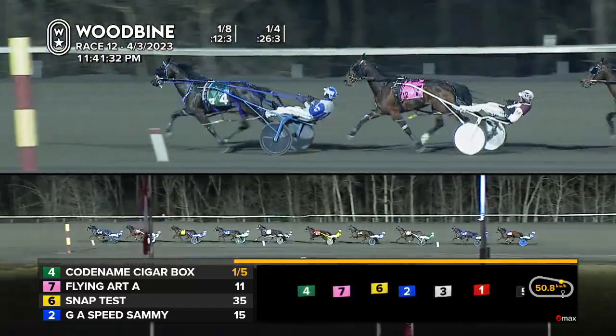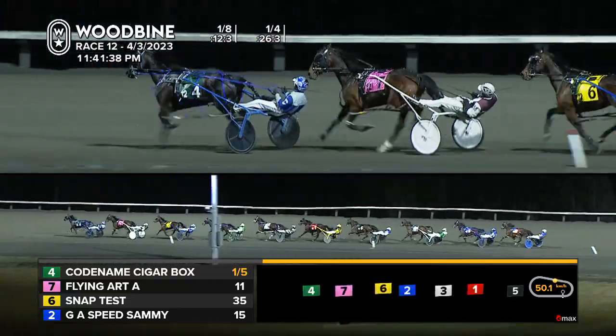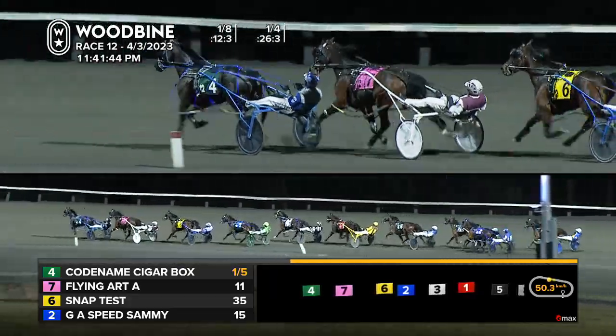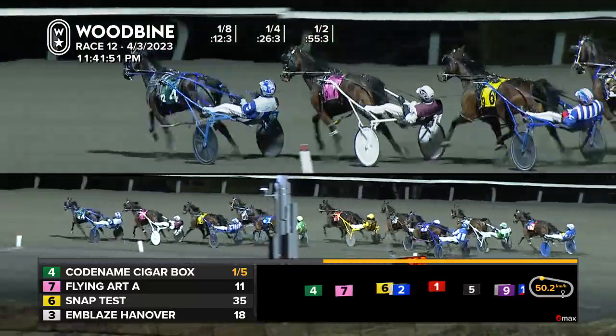Then SnapTest and GA Speed Sammy, and Emblaze Hanover riding along in mid-pack in fifth. Nuzzle Loader the sixth one in. Actor Hanover continues along seventh, followed by Major Hill. Hervey Hanover trailer remains Island Special Major. Coming up to the half, and it's codenamed Cigarbox in charge here for Cullen.